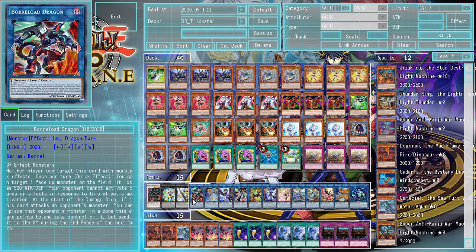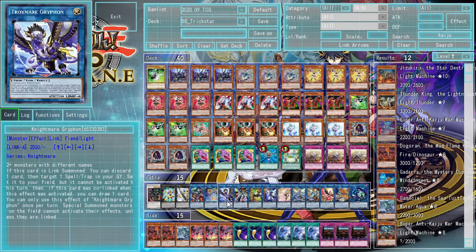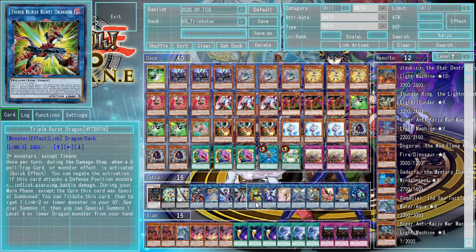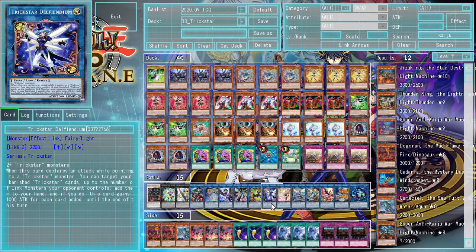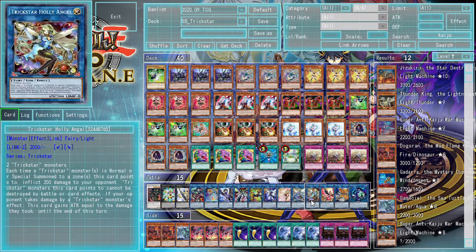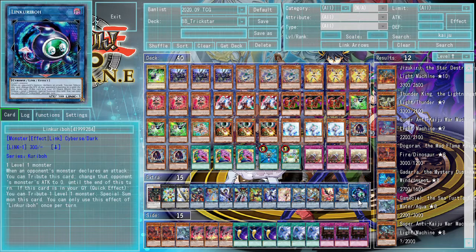One copy of Warlow Dragon, just a very good Link 4 to have access to. One copy of Topologic Xeroboros, another solid Link 4, especially when you banish as much of your deck as you do. One copy of Nightmare Griffin, one copy of Topologic Trisbania, one copy of Triple Burst Dragon, one Defelonium — a pretty okay Trickstar monster — one Fox Witch, two copies of Holly Angel, one copy of Nightmare Phoenix, one copy of Nightmare Cerberus, and one copy of Link Karibo. The extra deck doesn't really matter all too much.